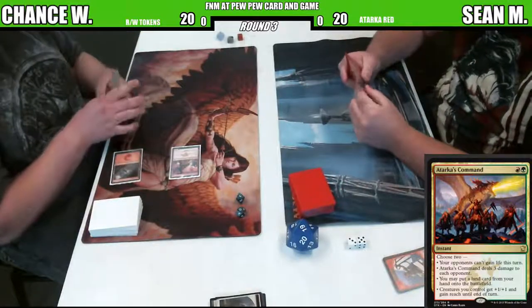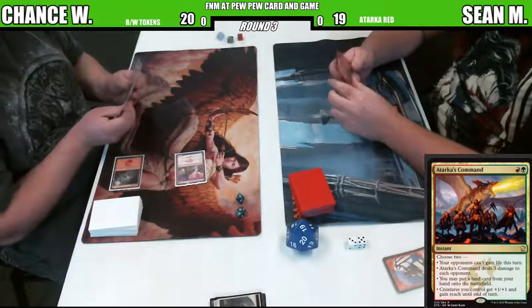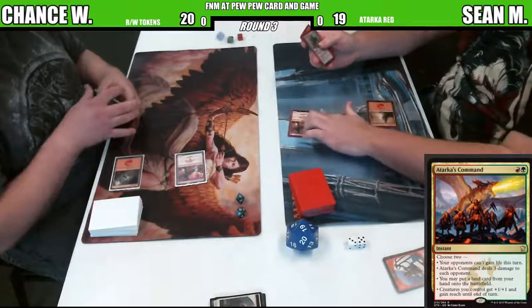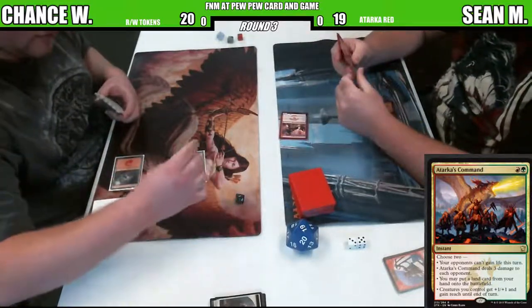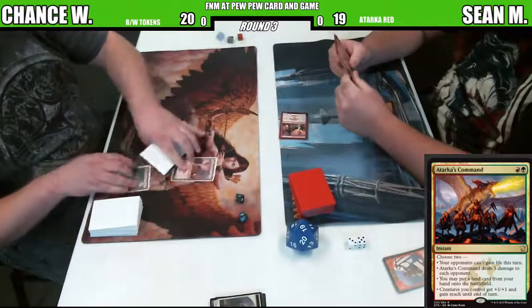This is two mana for an instant, right? Correct. It has four options - count them. Four dots. It does - I didn't see the creatures you control get plus 1/1 and reach. This card is pure value. It is. It's awesome.